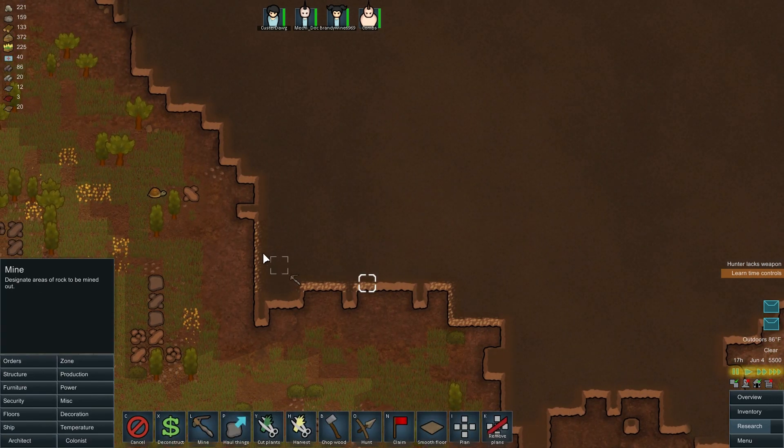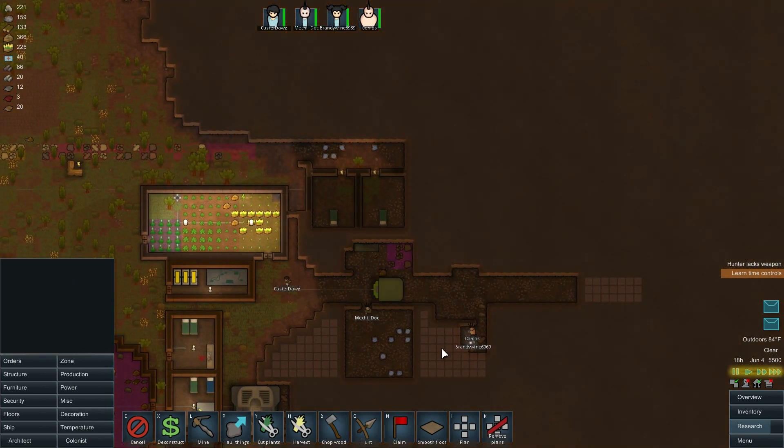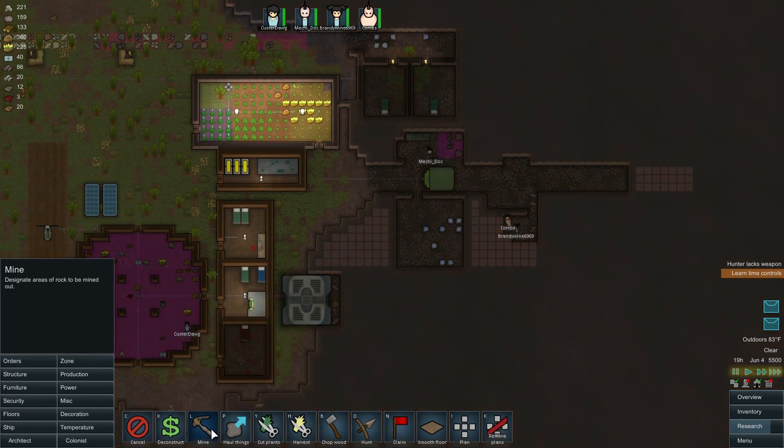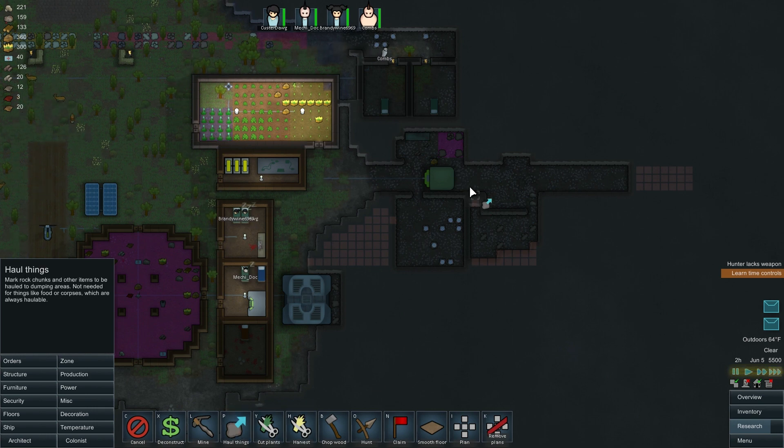Architect - mine, there we go. We'll open this up for the refrigerator, and we're also going to have to open this up for the exhaust to come out. Now we're just waiting.